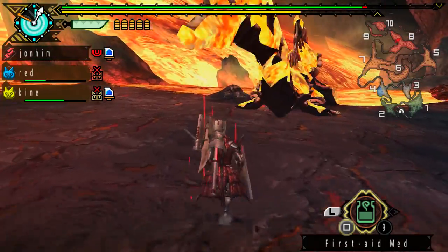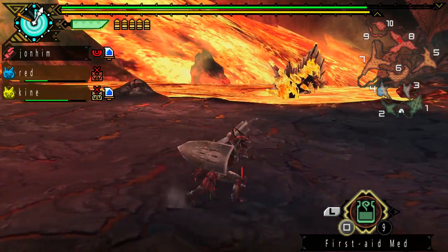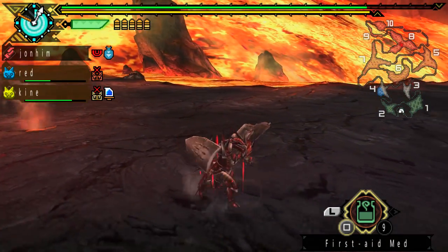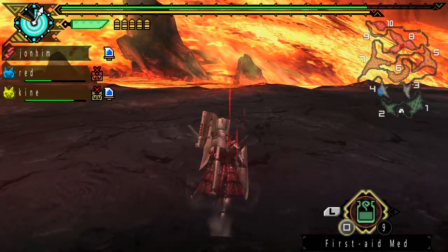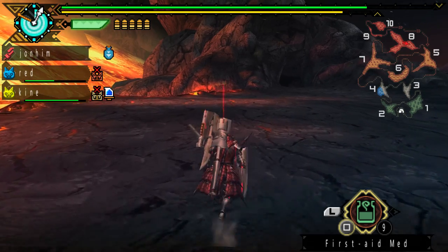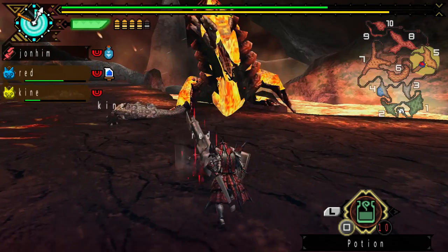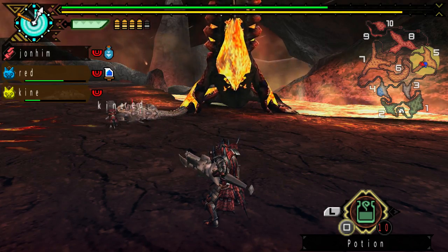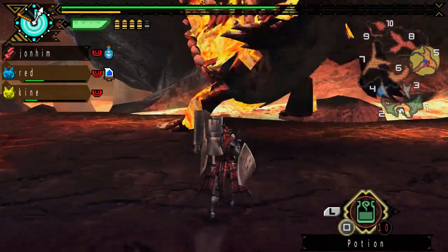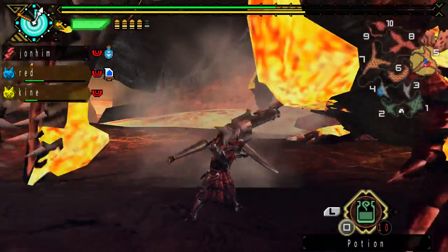In my experience, the Gun Lance is very, very good at harassing monsters. Slower monsters are really susceptible to this, because you can quickly get in a lot of stabs and cannon fires and then block off some of the damage. Keep in mind you can't block everything a monster throws at you, but you can block a lot of it. And of course, this all has to do with how much stamina you have left, so keep the stamina bar in mind when blocking.